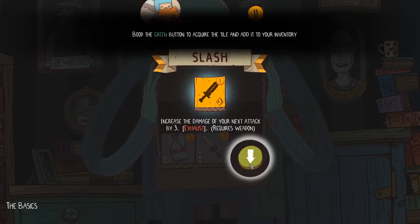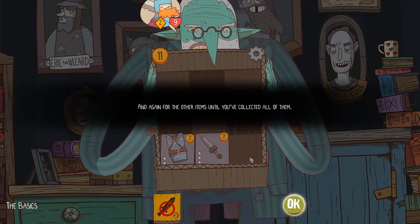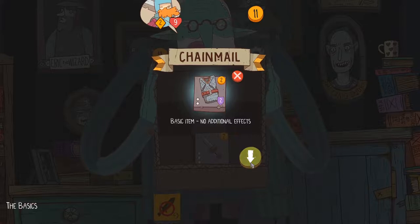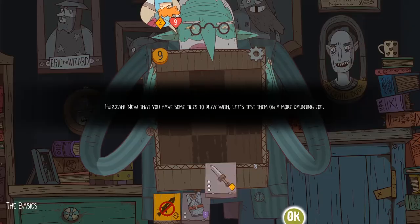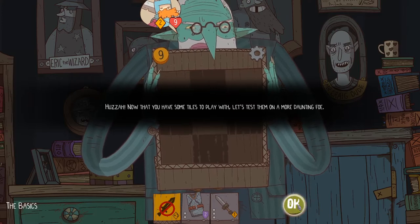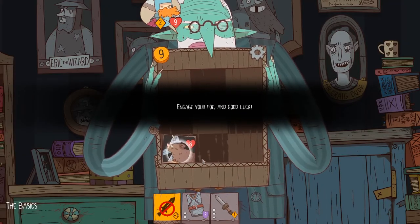Boop — the green button to acquire the tile and add it to your inventory. And again for the other items till you've collected all of them. Your lucky day! Now that you have some tiles to play with, let's test summon a more daunting foe. Engage your foe and good luck.